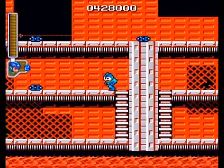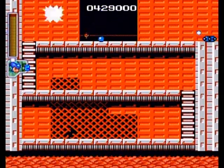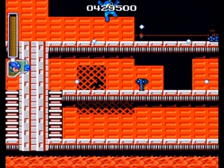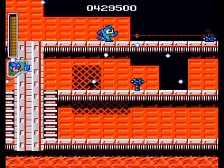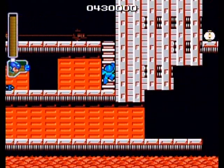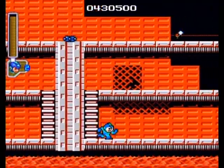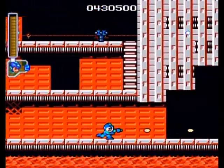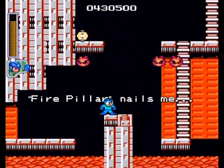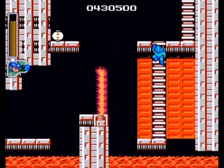You can sorta kinda see the pattern of the turret before you get up to their position, but you still gotta put yourself in harm's way, so be very careful of that. Just make sure you're not putting yourself in too dangerous a spot and you should be okay — it's all about picking out the patterns as to where those bullets are ending up. Fire guys also spawn up and come out here. You can freeze those with Ice Man's power, but I want to save it for the boss.